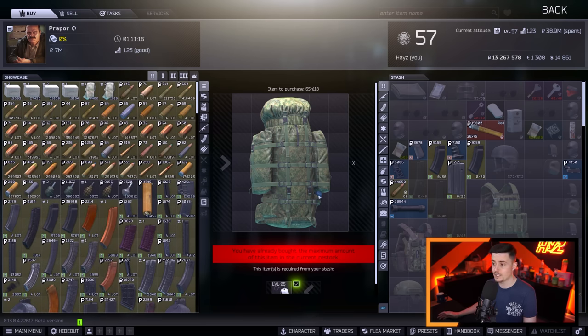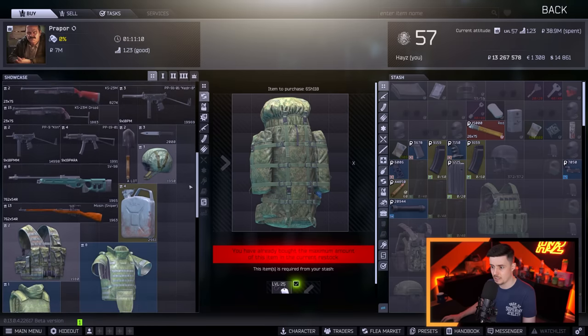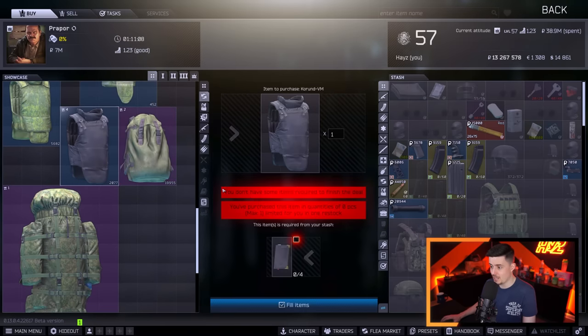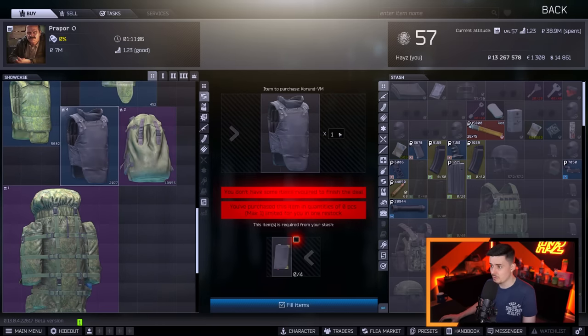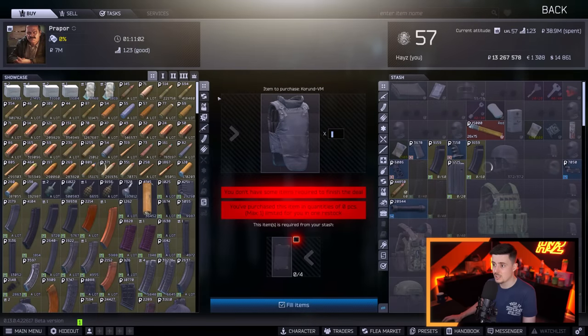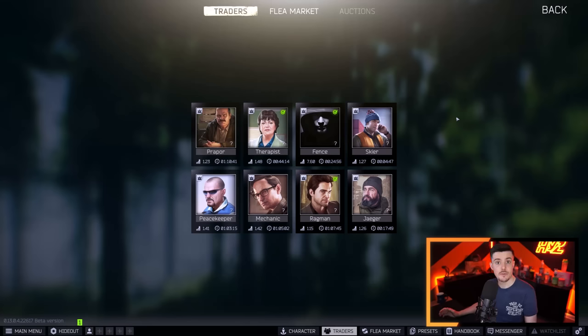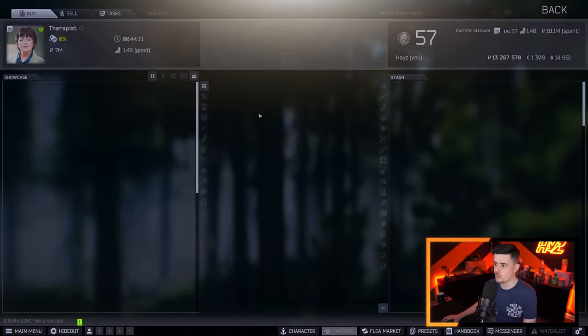That is pretty much it from Prapor in terms of trades that I think are useful. There's not a lot more. The others are fairly meh. You can use the Korund if you want for the Diaries — that's one you could use — but I can buy it myself for 112k, which isn't too bad. Moving on to Therapist and the trades that she has.